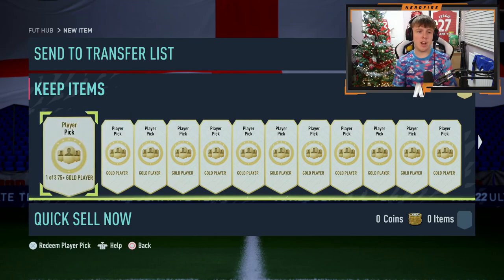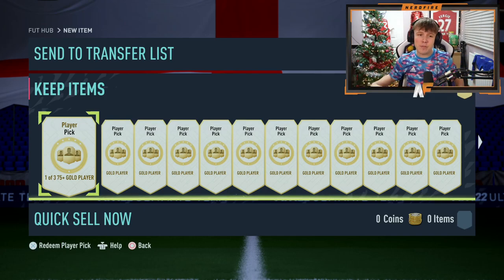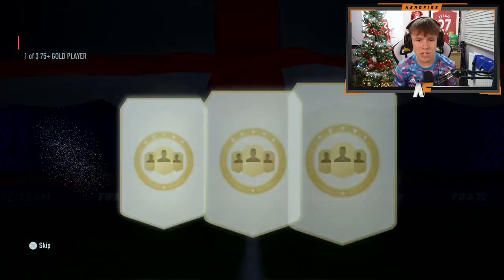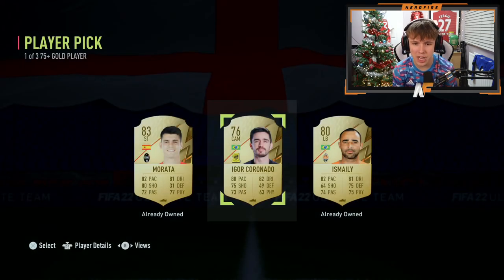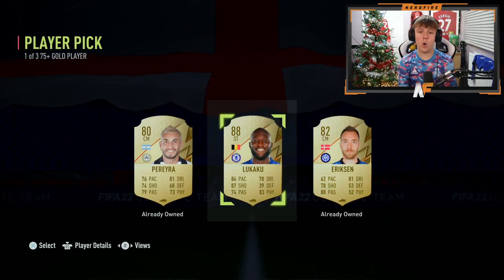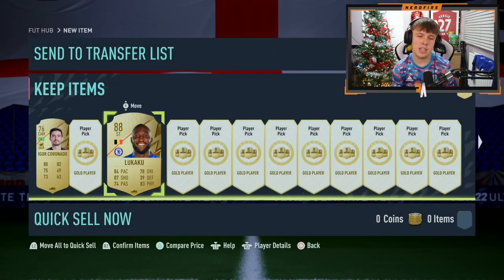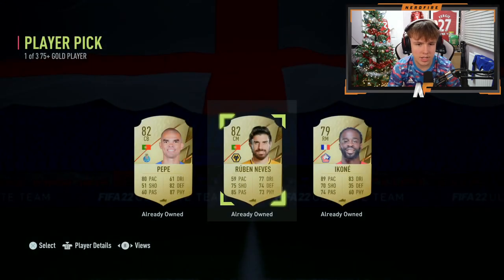New team out means we're going to open 50 of these player picks for the brand new team. Let's go through them and hope we can get some. First one up - imagine we got one straight away - but we don't, we get a gold. Next one up - walkout! It's Lukaku! That's number two and we've already got a walkout, we love that.